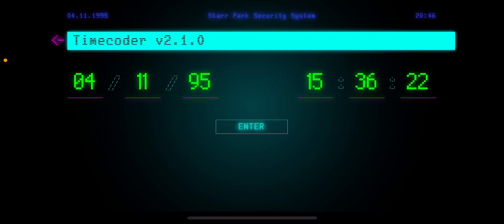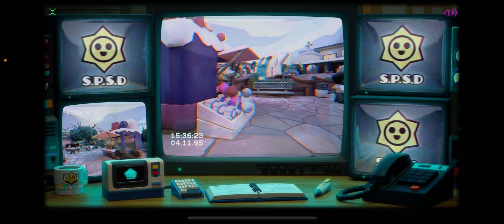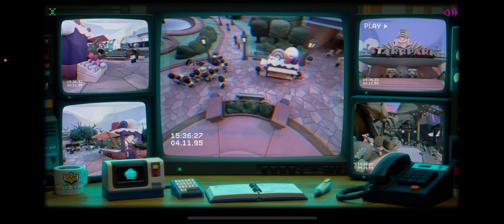I just found a time coder for the Star Park security system. Do not collect the three player icon in the shop first — look at the code, copy it, and enter it in the time coder. As you will see, you will get something new. Mandy's in the Star Park security system, and Leon's also in the security system.